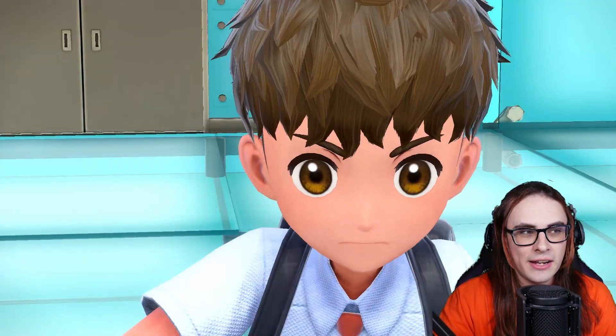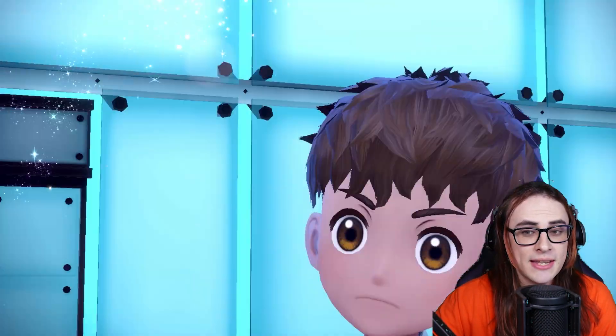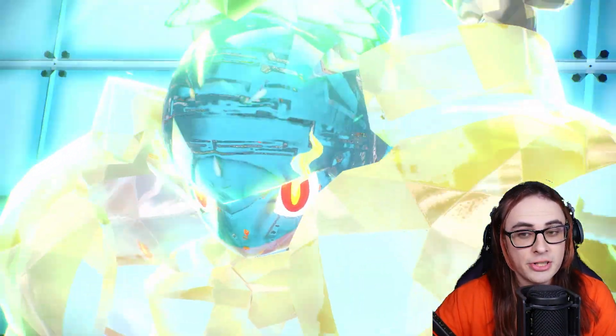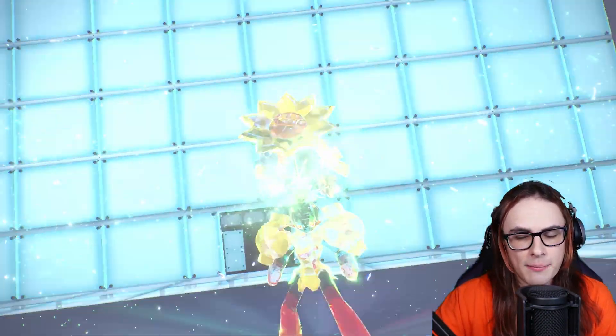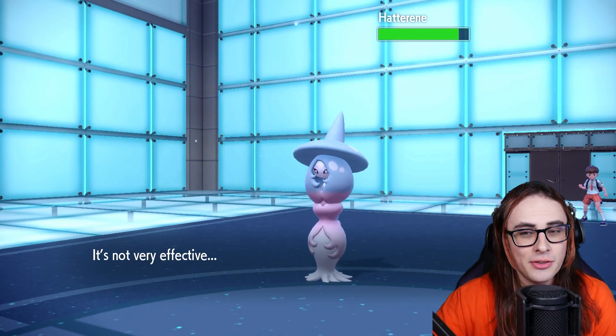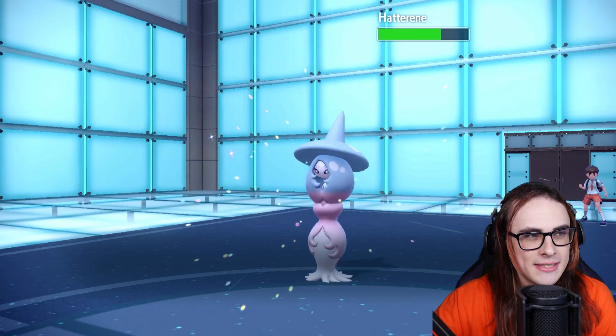If it's going to go for Trick Room instead, I could Sucker Punch through the team pretty freely, which is still really good. They use Grassy Terrain — kind of wish I could target attack with Ice Spinner, but it is what it is. Armarouge still isn't really that much of a threat. It's probably going to go for Trick Room this time, truthfully. These Sacred Swords, even though they're resisted, will probably at least bring this down to about 75%. Yeah, we can get to 75 — perfect.